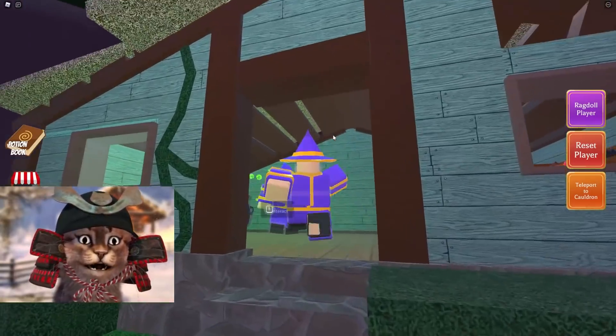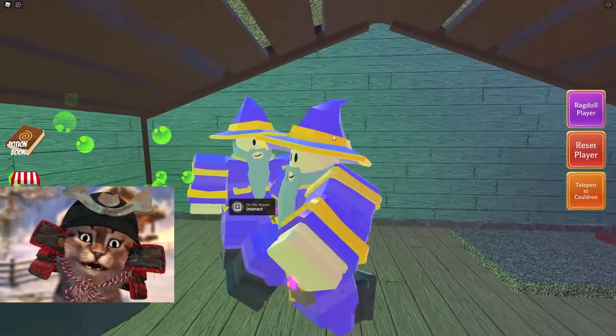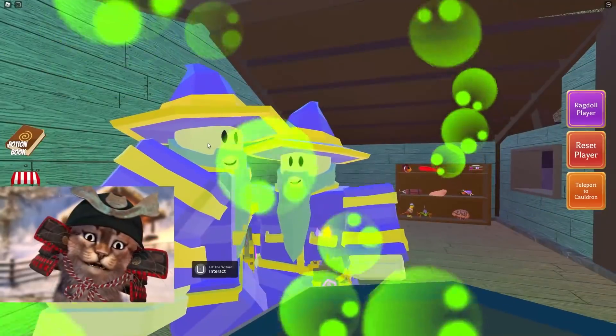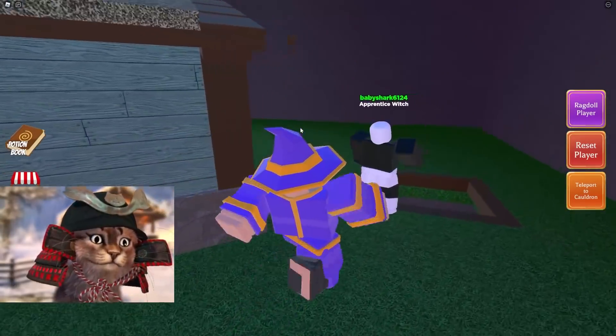Look guys, it's my twin brother Oz! Hey Oz, it's me, Oz! What's up dude? He's actually my older brother — you can see he's a little taller than me. Or we're like fraternal twins, and he's just the taller twin. Look at us, we literally look like the same person. Who's the real Oz? The world will never know who the real Oz is.